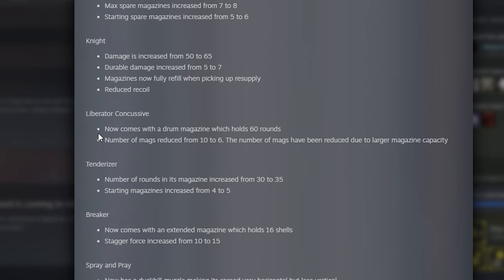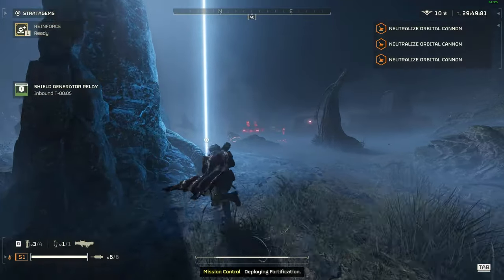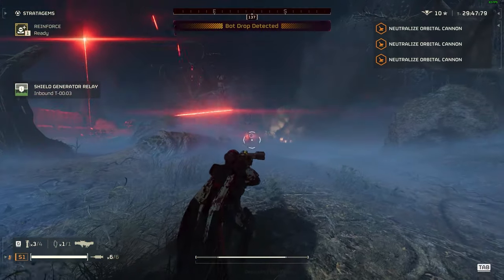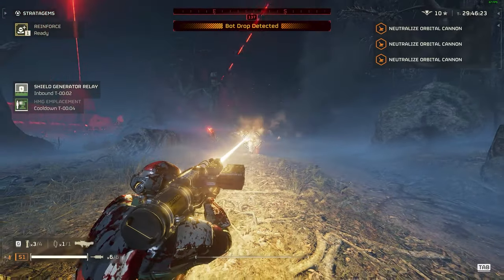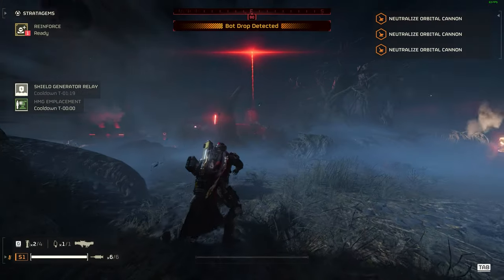What stands out to me most is the Liberator Concussive — it now comes with a drum magazine holding 60 rounds, with the number of mags reduced from 10 to 6 due to the larger magazine capacity. That is literally crazy. I wanted something like this for ages, so now Managed Democracy can be served. Are you going to be rocking the 60-round mag Concussive? Let me know in the comments, because I sure will be.